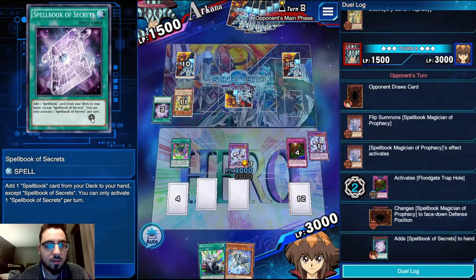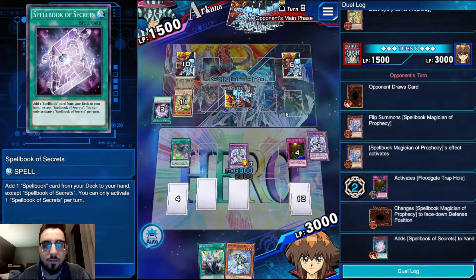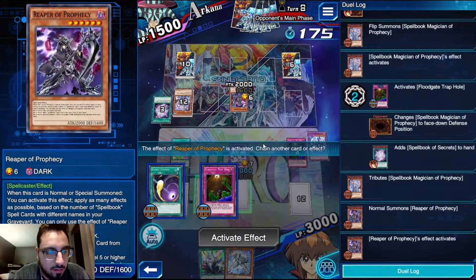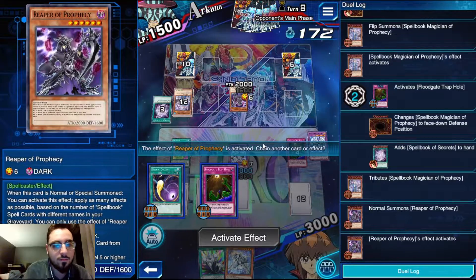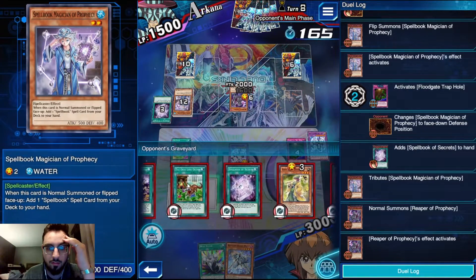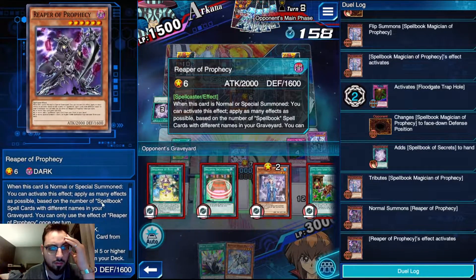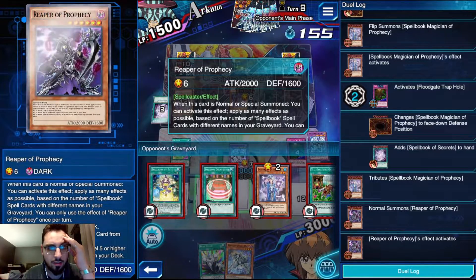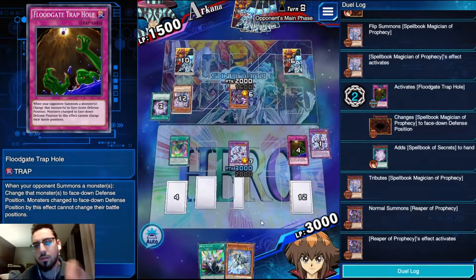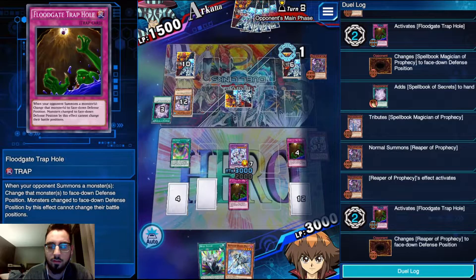He's going to grab Secrets - he's got a prismatic one too, nice. He hasn't used his normal summon here. I've got to look at how many he has - one, two, three, four. Four or more, okay - so I can't special summon it, just gains 600. And he has a Spellbook spell card. I'm going to floodgate this as well because again it gets rid of his chances to Fate.